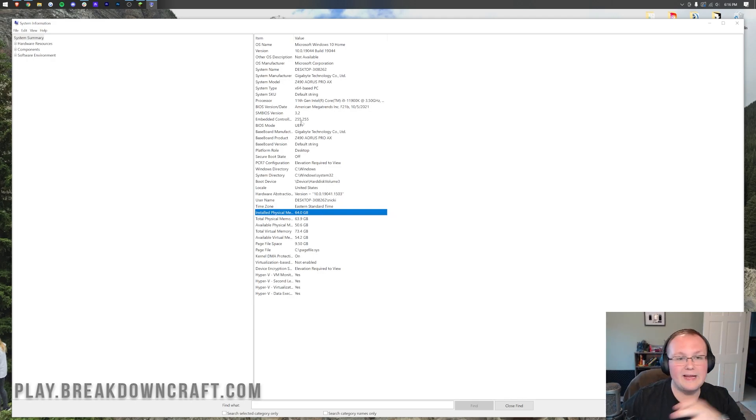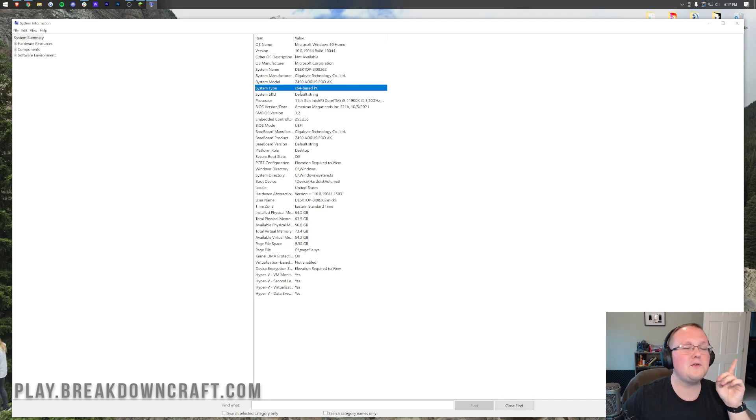If you do upgrade your RAM there and it just doesn't work — it's still saying 2 gigabytes or maybe even less, or Minecraft doesn't open at all after you've added more RAM — that's because if you have anything other than x64, specifically if you have x86 listed as your system type, that means you have a 32-bit operating system, which means you can't add more than 2 gigs of RAM to Minecraft, and really your computer can't have more than 4 gigs of RAM in general.